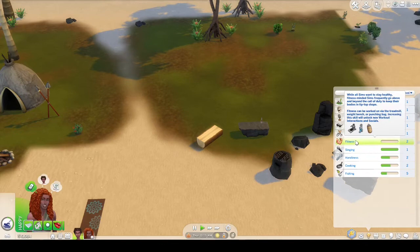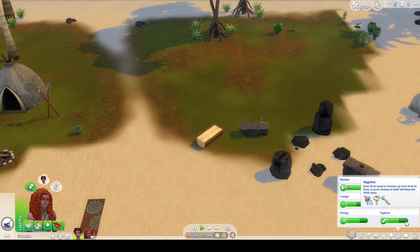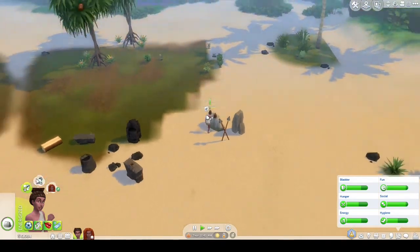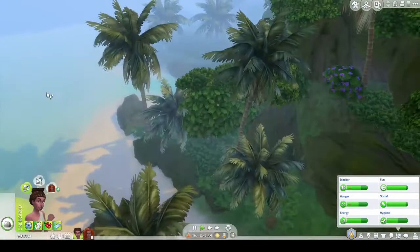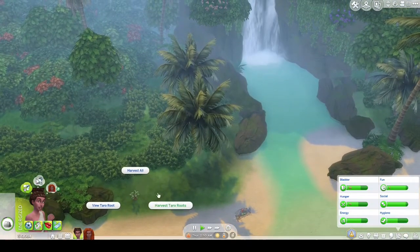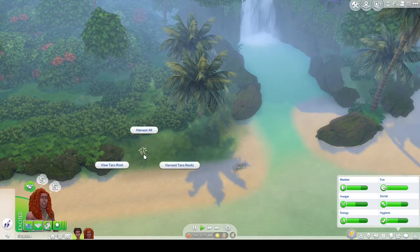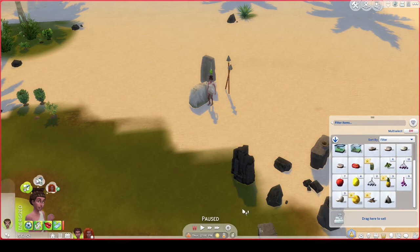He's leveled up in his fitness. His hygiene is not really budging — it's going down actually, and it's supposed to be going up since he's in the water. Maybe they can make a trip to that waterfall. I think the waterfall's up this way. Tower roots — I'm gonna have him harvest the tower roots, and then I'm gonna have him take a shower. I'm gonna have her try to identify that fruit again.